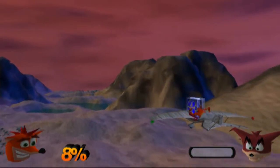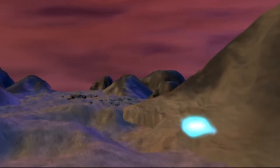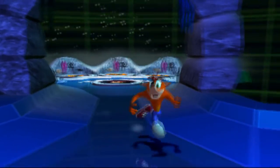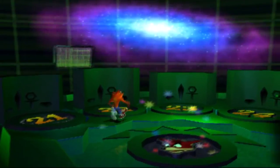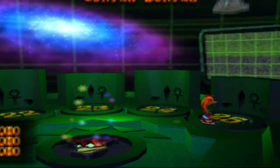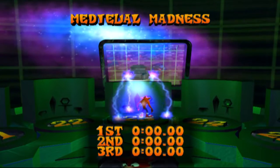That beats the last level we did. And we got the fruit bazooka — yay, bazooka power! Let's leave. Yeah, that was notoriously annoying. Now we're done this level, so we get to move on to the next world, which is space-themed I guess. We have the levels Crash and Burn, Gold Rush, Medieval Madness, Crate Balls of Fire, and Cortex Vortex. Let's do Medieval Madness — let's go.